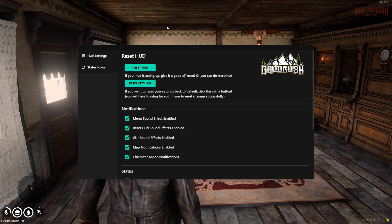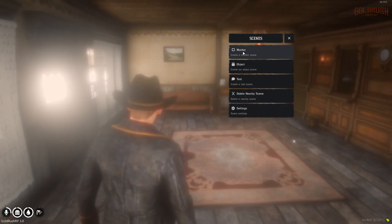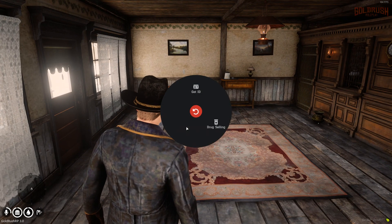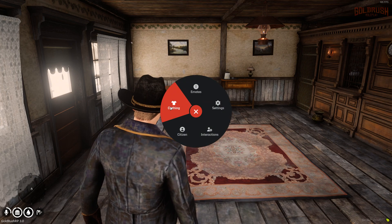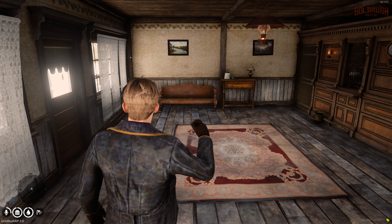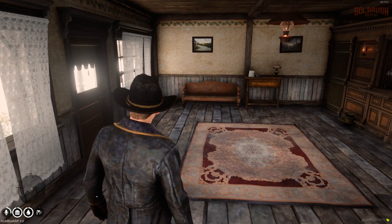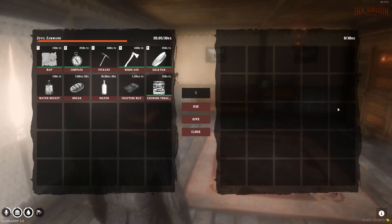There's also an interactions menu where you can search a person or access a scenes menu to create scenes, add text, and change scene settings. There's a citizen section to get your ID, a drug selling option, and a clothing menu where you can remove clothing items — or just type slash hat. That covers the middle mouse menu. The inventory opens with B.